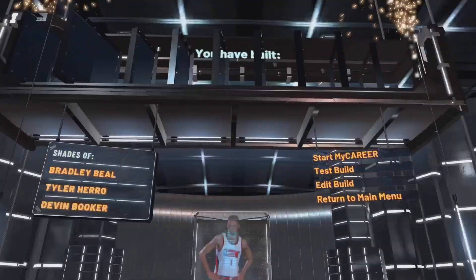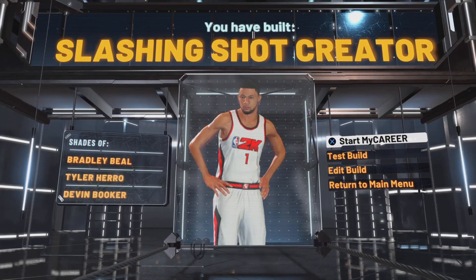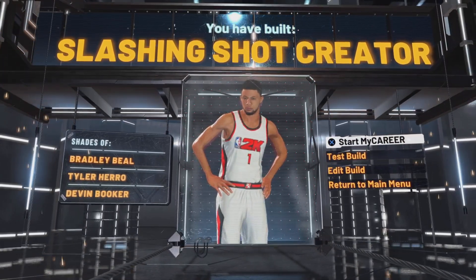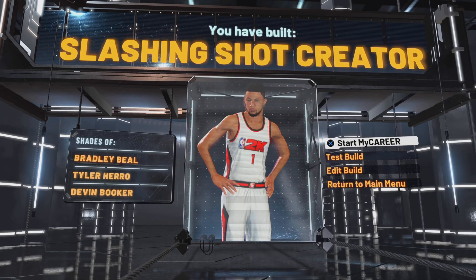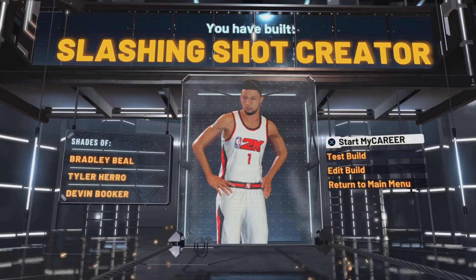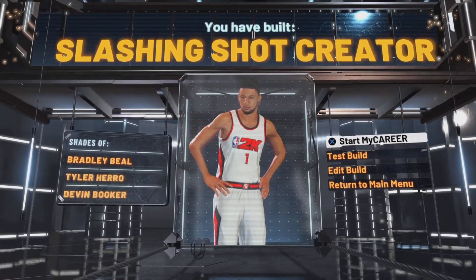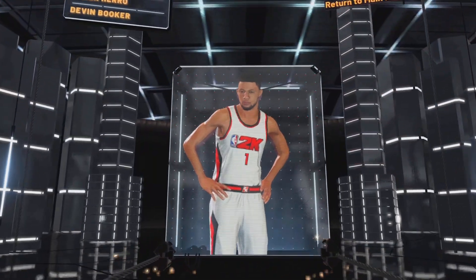And for y'all boys, we get a Slashing Shot Creator. I haven't seen this build since really 2K19, when you had a double archetype. Slashing Shot Creator is a beautiful name, in my opinion. And look, we get Devin Booker in the shades. Let's test this build out — I'll show you the badges I'm putting on this build.